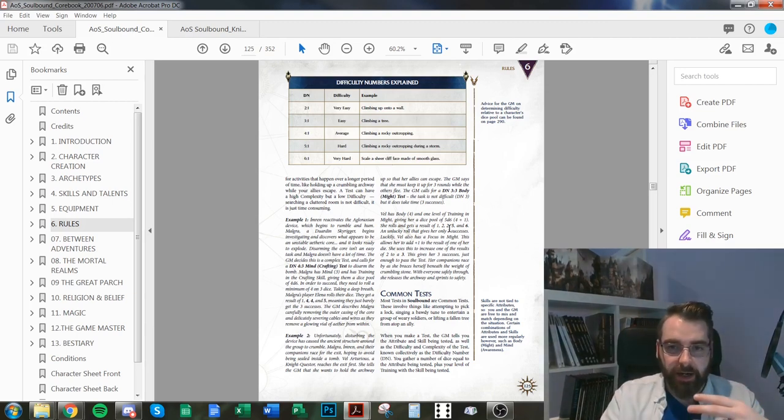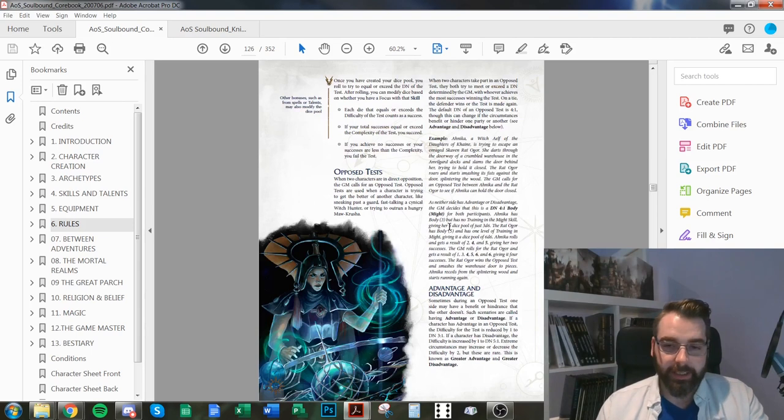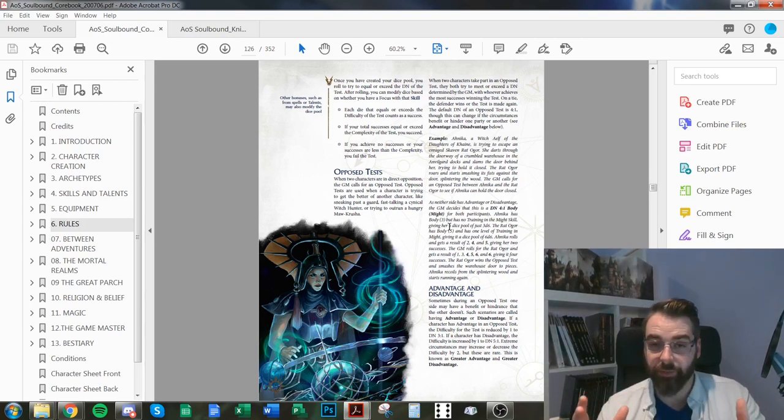Your standard common test is the one you'll make most often — jumping over a gap, lifting something heavy, looking for a clue in a scene, trying to spot someone, or staying quiet. When you're working in direct opposition with someone, you use an opposed test — you're both rolling against each other.